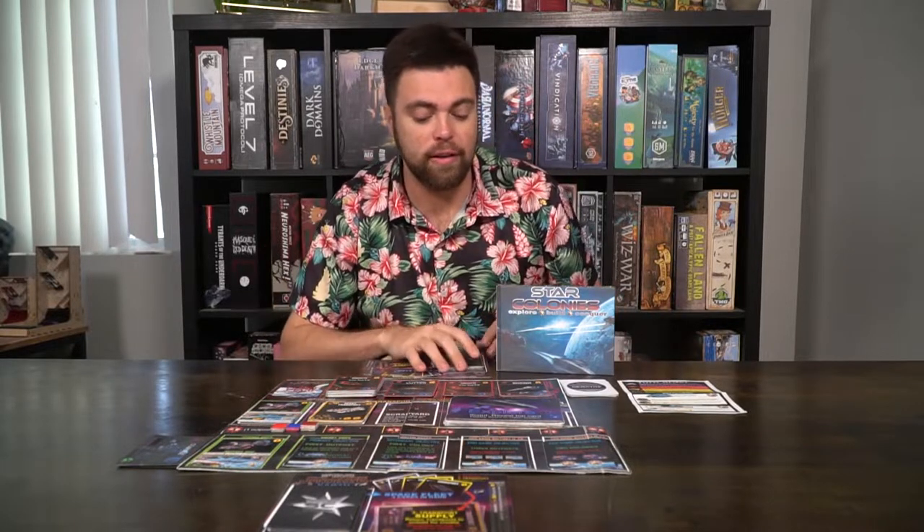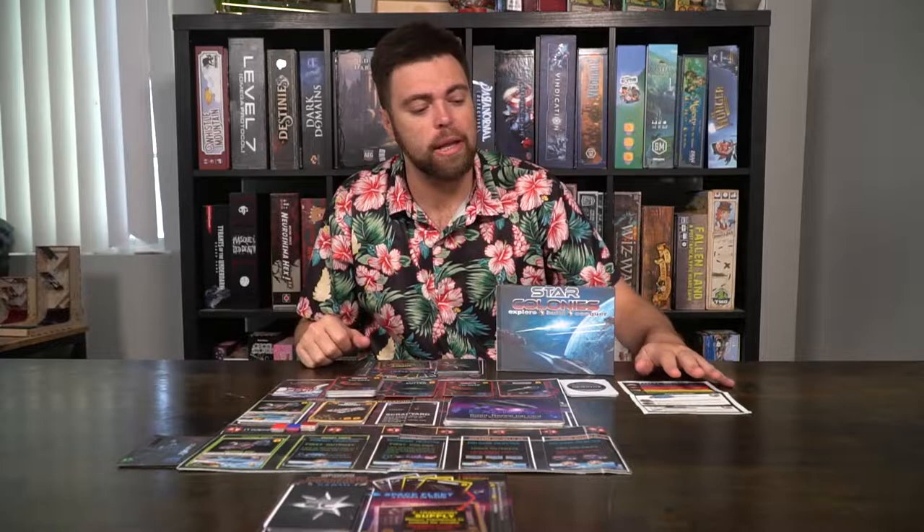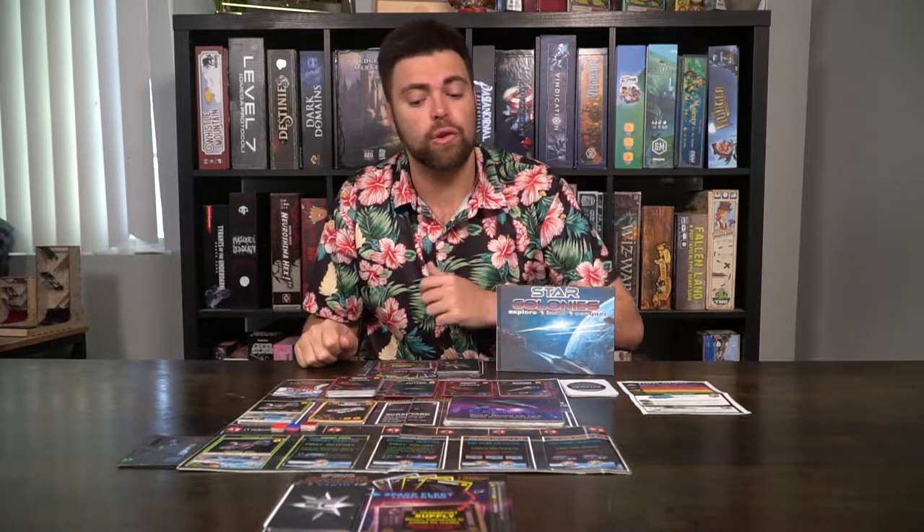Your deck is going to consist of two scouts, and the rest are going to be transports, making sure it plays ten cards if you're playing a two-player game, but it will change in a three- and four-player game. After that, you're going to give everybody a player reference and a secret objective if you'd like, and then you're ready to begin the game.